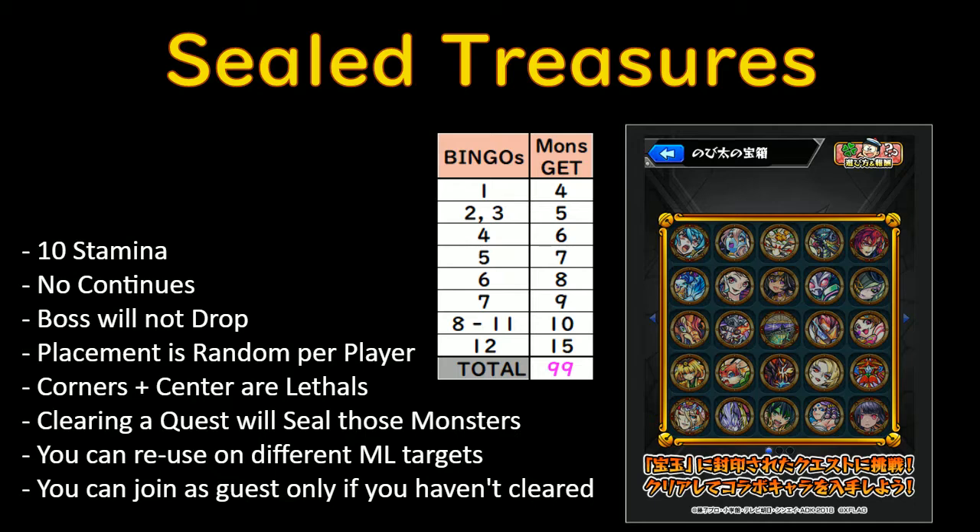Once you clear out the whole board, you'll get 99 total drops, and because you have one already from the missions from the first half, that means you get a total of 100 — so you can keep one in the base form and then 99 for max luck if you wish. Each quest only costs 10 stamina, which will save you from stamina drain. However, there is no continue, so you must finish it in one shot, and there's no way to get a drop of the boss running the stage.